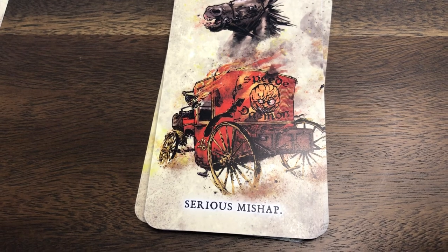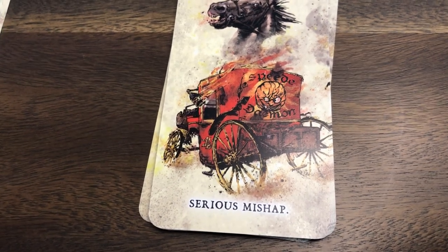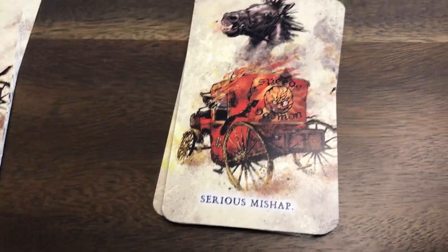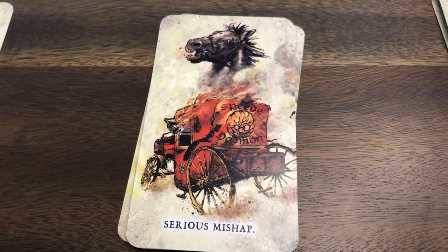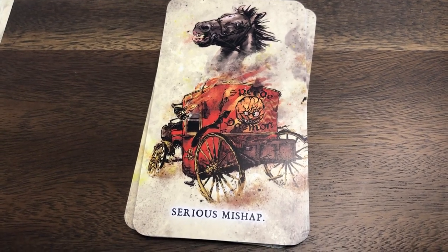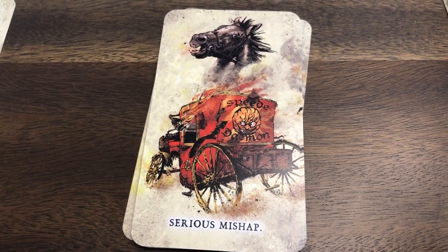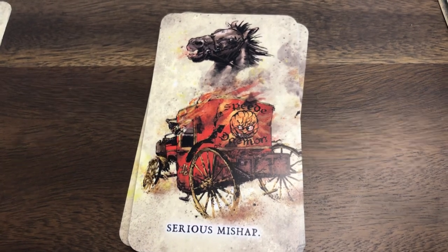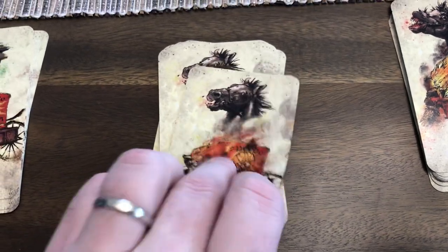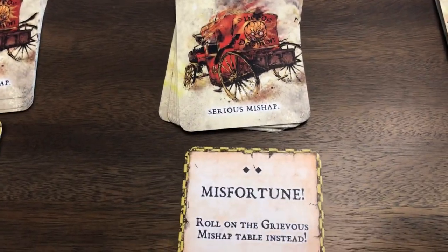One thing you will notice in Zweihander - or sorry, Mangoush - we also include vehicles that can be piloted powered by Witchstone. In those cases, the rules say that if you draw something that references your dray horse, obviously you don't have dray horses pulling vehicles in Mangoush, so you just choose another card.